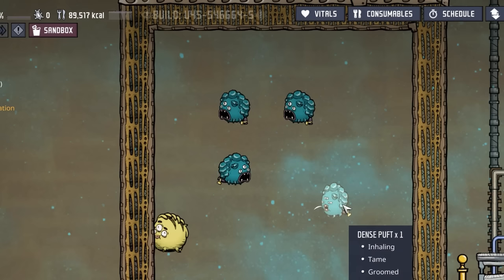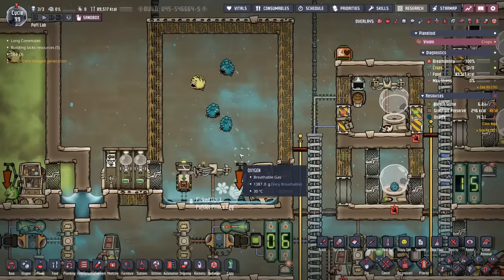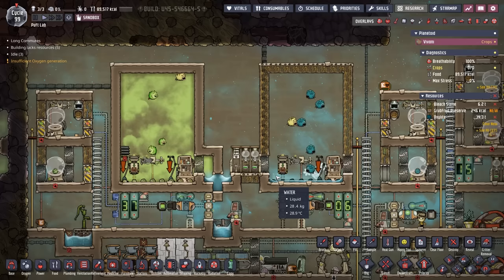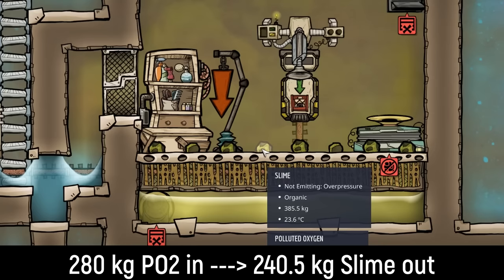Puffs typically breathe in gas lower in the ranch and then rise up to the top to excrete, though this doesn't happen all the time. Considering puffs are some of the buggiest critters in Oxygen Not Included, I wouldn't count very much on that typical behavior. The production math is the same on the standard puff ranch: they'll breathe in 280 kilos of polluted oxygen and excrete 240.5 kilos of slime per cycle.